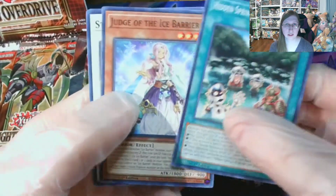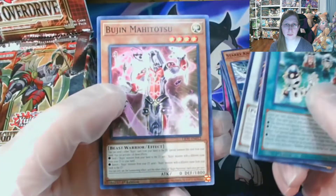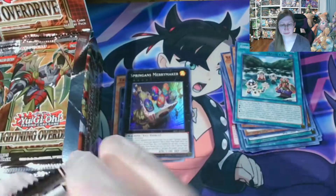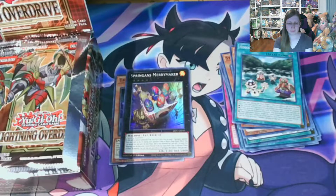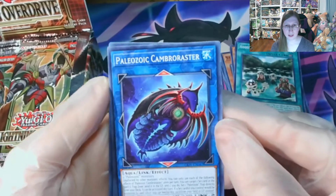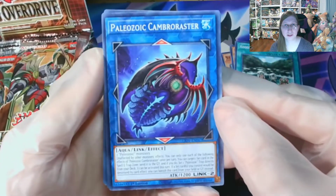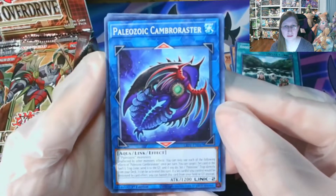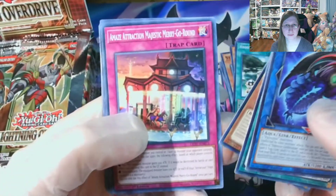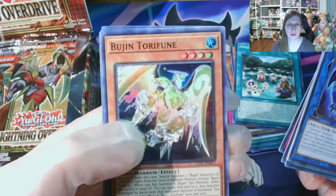Hidden Springs, Judge of the Ice Barrier, Star Mine, and an Abusion card. It's sometimes neat seeing Abusion played in Duel Links — I know there are some fans out there. Oh look, a Paleozoic card! Paleozoic Cambro Raester. It is lovely seeing Paleozoic cards. Maze, Abusion, Torifoon.